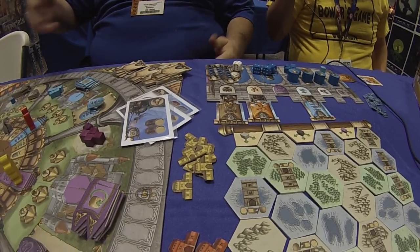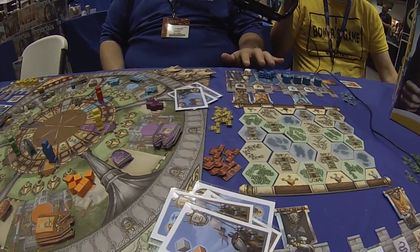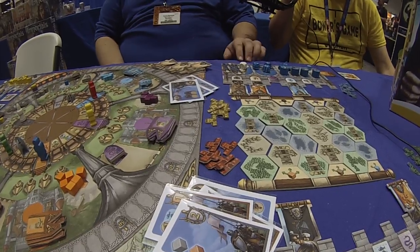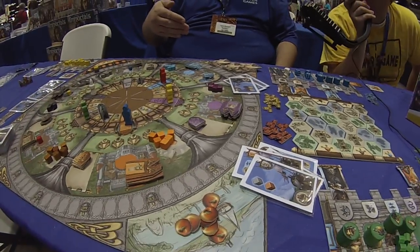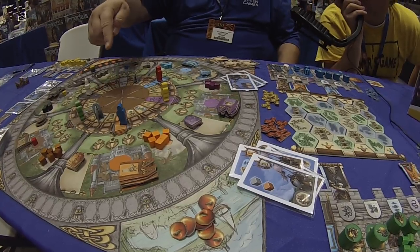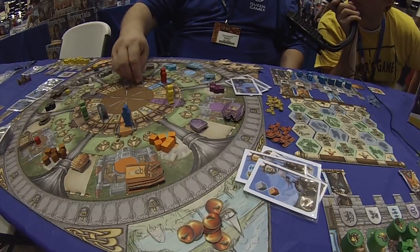We get all that stuff by doing things on the rondelle. At the beginning of the turn you're going to roll all these dice — they'll come up here in the pool and look something like that — so this means I can move my blue knight two, four, or five spaces clockwise, or I could move Merlin clockwise or counterclockwise. Whatever space they land on, that's the action they're going to take, and we've got all kinds of actions out here.